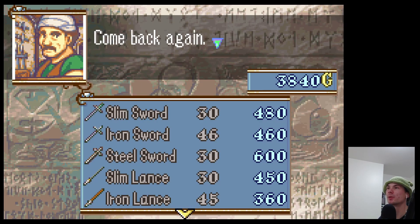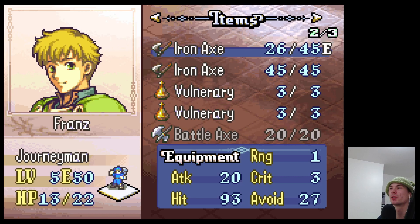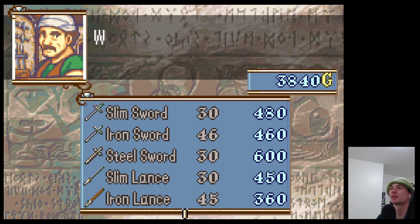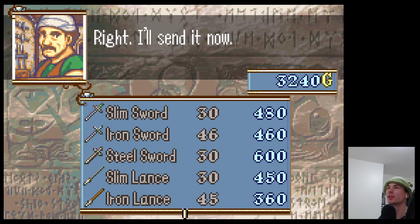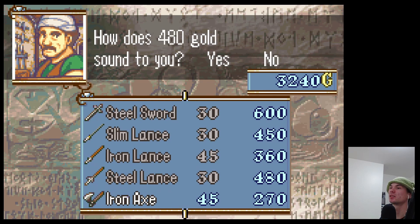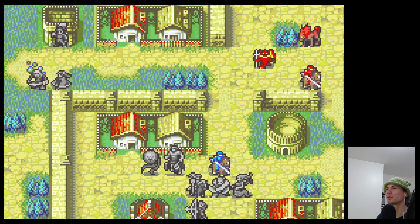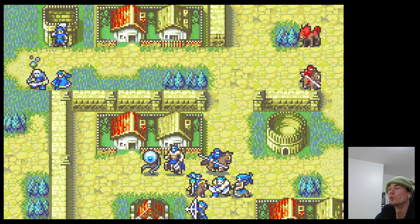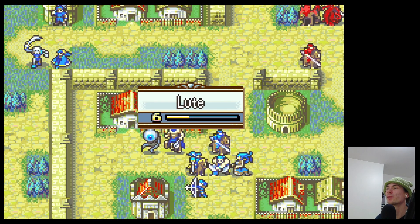Go to the armory. Do we actually want to go there? Do we have the convoy? I don't know, but we'll buy some stuff. We'll take a steel sword — yeah, storage, nice. And we'll get an iron lance for Joshua. Okay nice, we'll leave it at that. Joshua — crit! Look at him go! Dang, alright, showing his worth. And more reinforcements — nice.